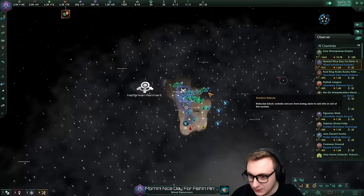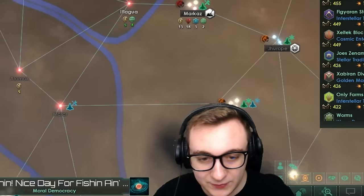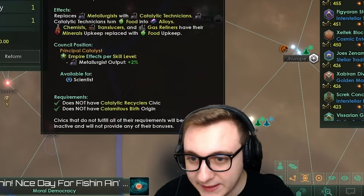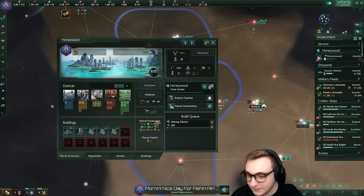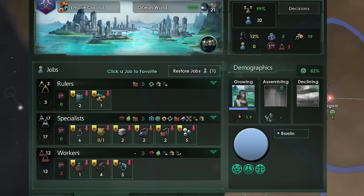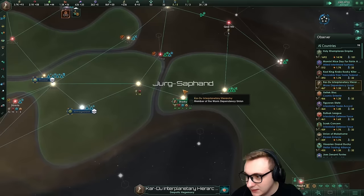I wonder, did anyone else do this? Nice day for fish and eat it. We have an Anglers, Agrarian Idyll, Pacifist build here - it's quite strong. Food is not bad. The only issue is the AI is stupid and they probably won't take Catalytic Processing which would make this even better. Now on their first planet - look at how the AI builds: mining districts but also research labs, agricultural districts, and they've stopped working the enforcer because they don't need to. Insane.